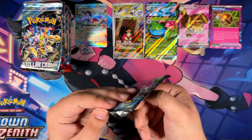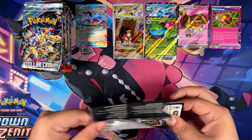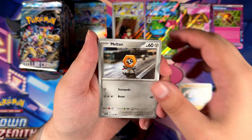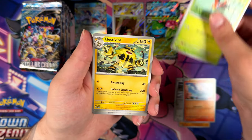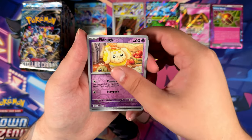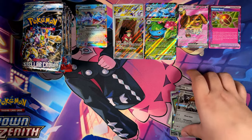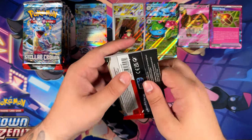And on to the left side of the booster box — our final 18 booster packs. Let's see if the final 18 are as good as the first 18. I think we've gotten pretty lucky with the first 18. Meltan, Scorbunny — that's a cute-looking illustration, love that one — Electivire, Dubwool, Pangoro, Fidough, Gulpin, and a Holographic Melmetal. Nothing in the first booster pack of the left side, but that's okay — we still have plenty more where those came from.